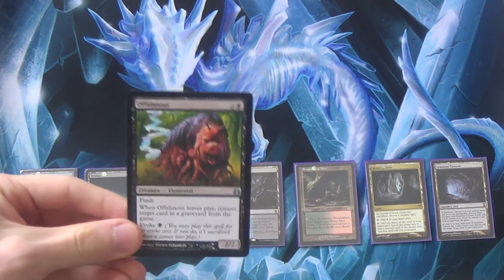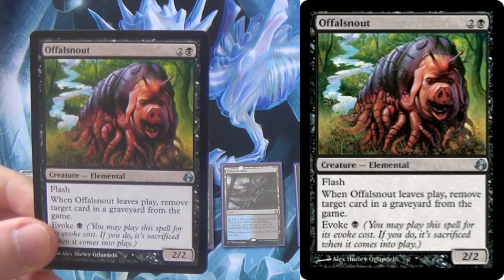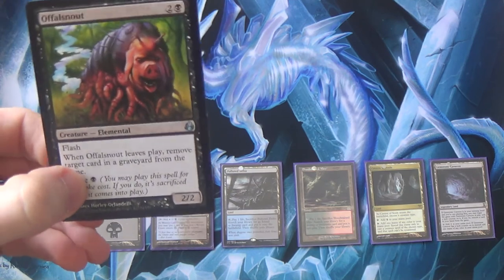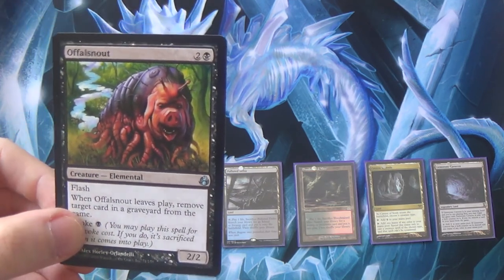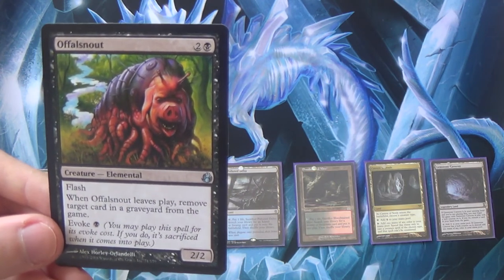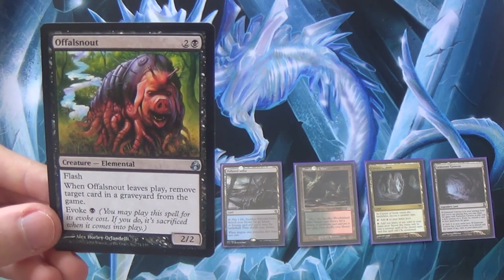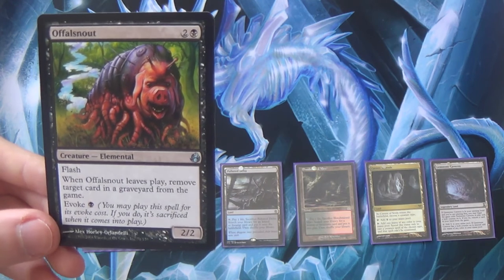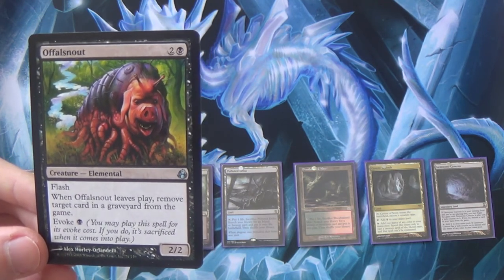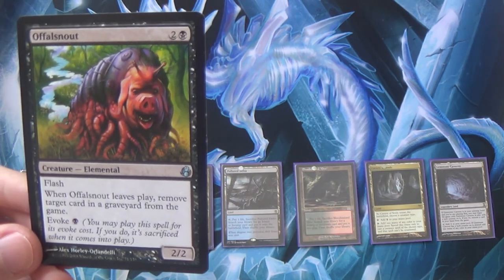One more quick thing: this is Opaline Snout — sort of the Eeyore of the deck. Put this guy in the sideboard, even as a one-of. He's evoke for one mana, you cast Undying Evil, get back a 3/3 that exiled a card from the graveyard. I use him to fight Snapcaster Mage decks: when they flash in Snapcaster to flashback a spell, in response flash in Opaline Snout and exile that card. With Undying Evil you also get to keep a 3/3. Unfortunately his ability is 'when he leaves play' — not an enters-the-battlefield trigger — so you do have to evoke him. Otherwise he'd certainly be in the main board.